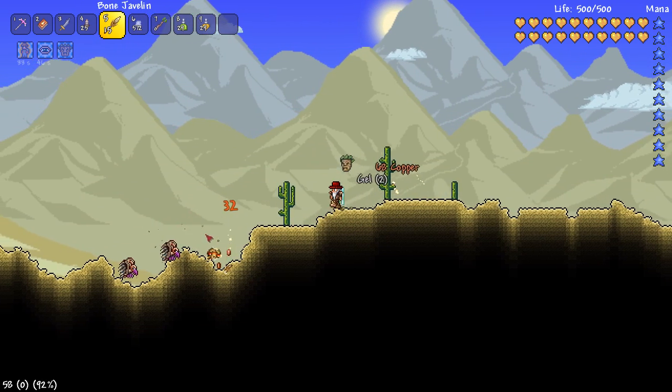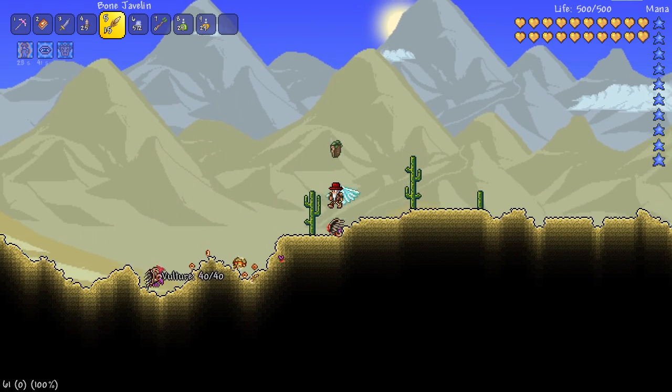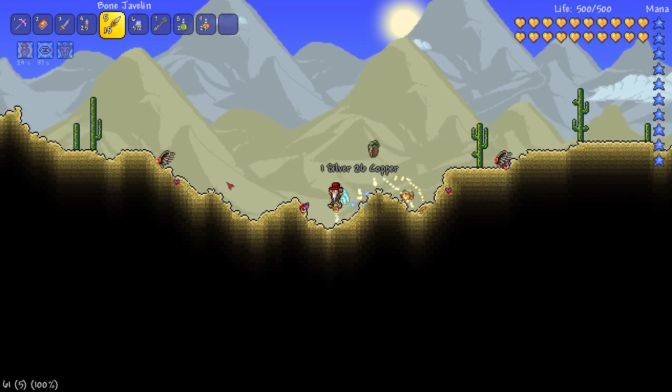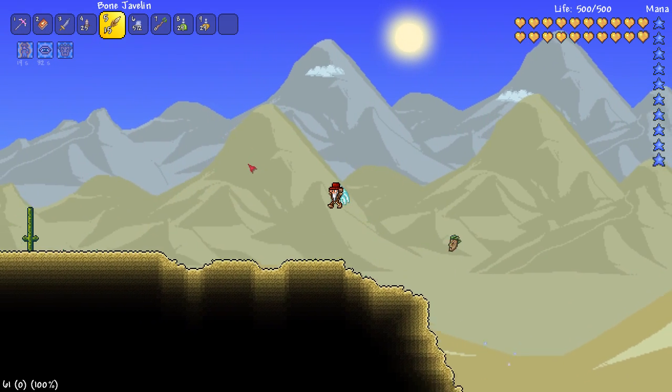We do throw pretty fast actually — it's not bad at all. These javelins are really cool by the way. I missed, just getting used to the velocity. We actually got a critical hit! Look at that, we're moving pretty fast. But this is the brand new set.